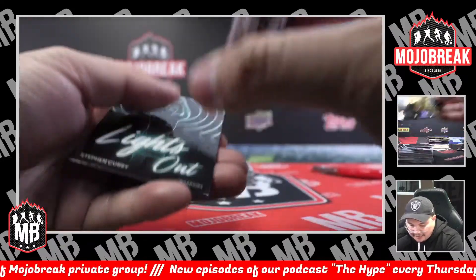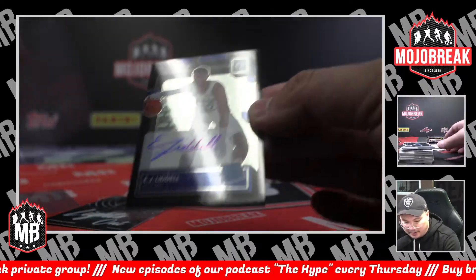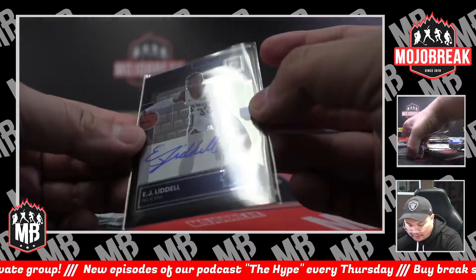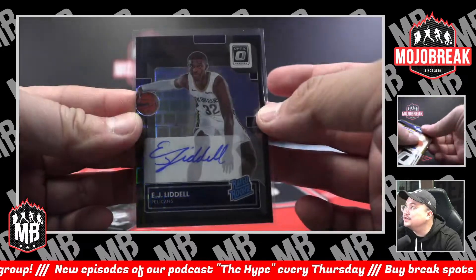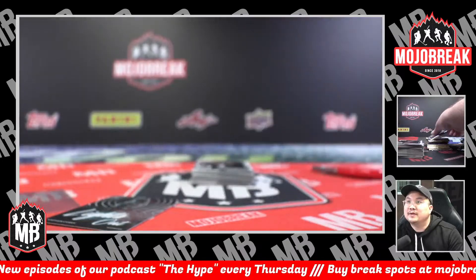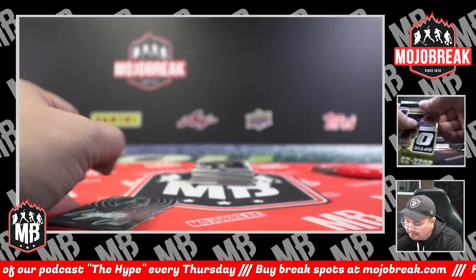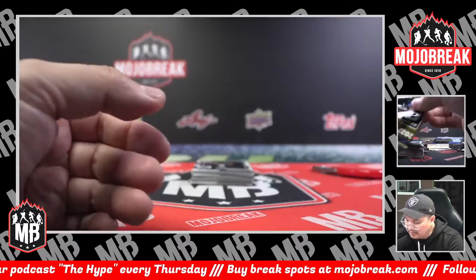And a 9 of 25 — actually, this is new this year. They did add a new parallel: Black Pandora, rated rookie auto. These are numbered at 25 this year — those are sick. Black Pandora for the Pelicans spot. Pandora's box. Steela, 9 of 25. Lights Out Steph Curry.